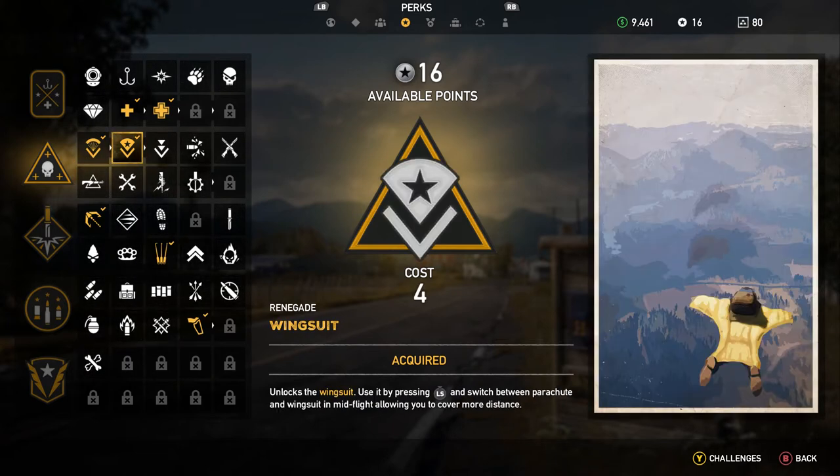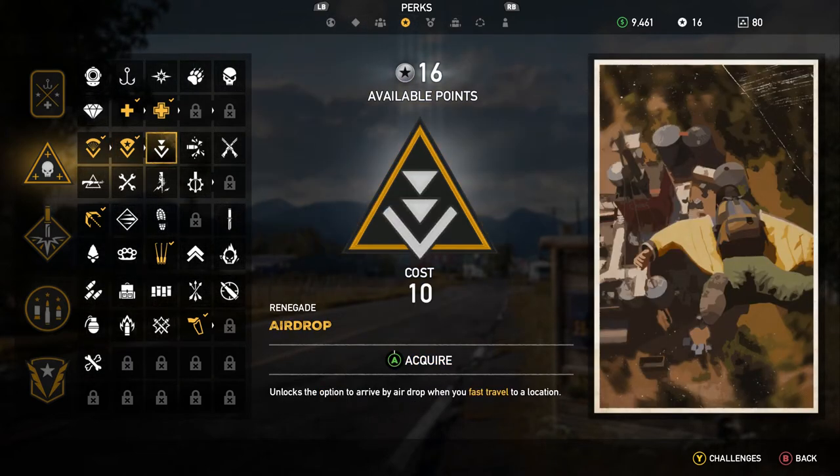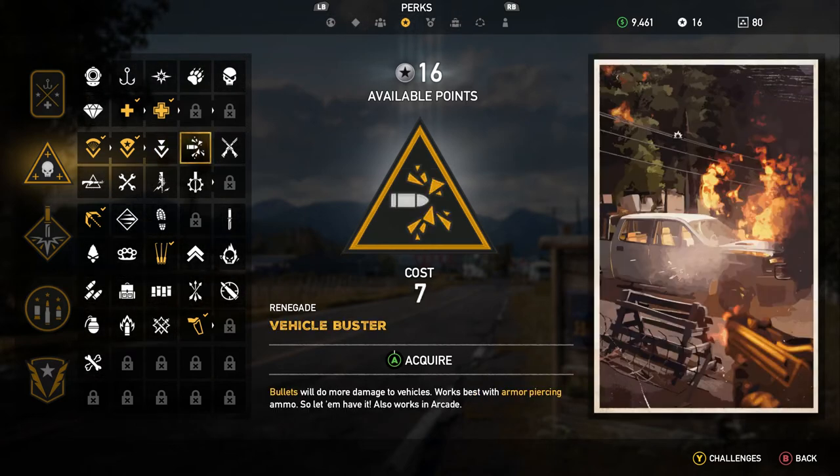Unlocks the parachute, unlocks the wingsuit. Unlocks the option to arrive via airdrop when you fast travel to a location. And then we have bullets will do more damage to vehicles — works best with armor-piercing ammo.